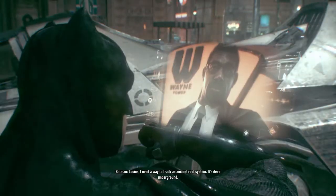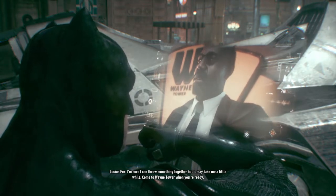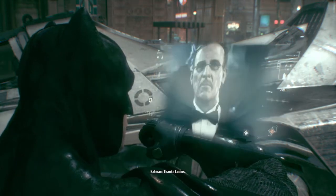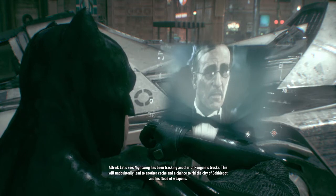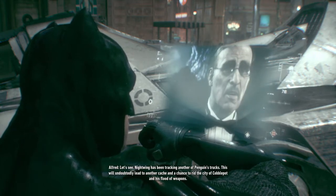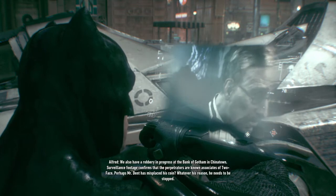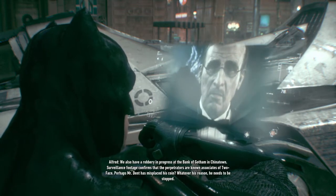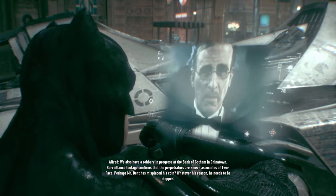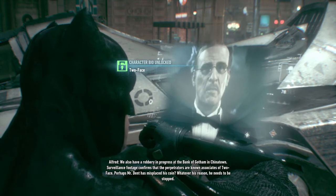Lucius, I need a way to track an ancient root system — it's deep underground. I'm sure I can throw something together, but it may take me a little while. Come to Wayne Tower when you're ready. Thanks, Lucius. Alfred, give me an update on Gotham's most wanted. Nightwing has been tracking another of Penguin's trucks — this will undoubtedly lead to another cache and a chance to rid the city of Cobblepot and his flood of weapons. We also have a robbery in progress at the Bank of Gotham in Chinatown; surveillance footage confirms the perpetrators are known associates of Two-Face. Whatever his reason, he needs to be stopped. Thanks, Alfred.